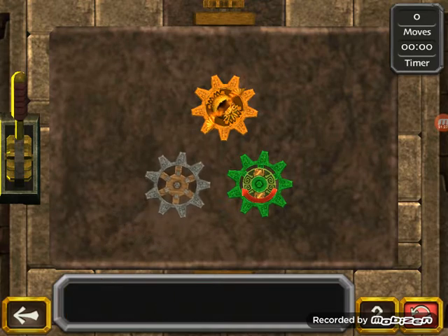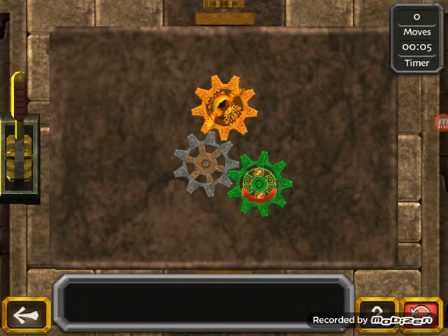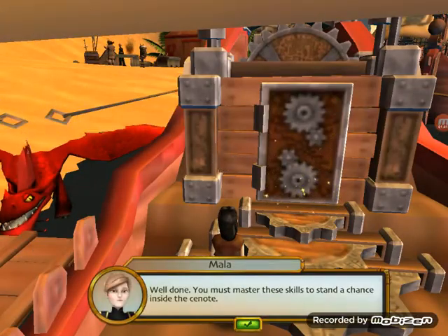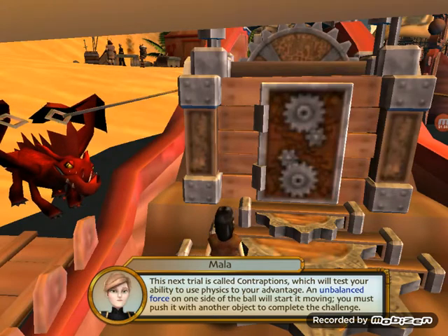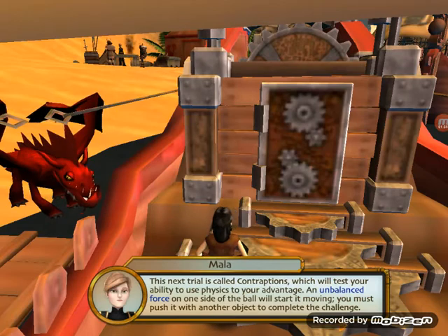Did anyone see how to do it properly? This is called 'contraction' — the ability to use physics to apply a force on one side of the ball. You must push it with another object to complete the challenge.